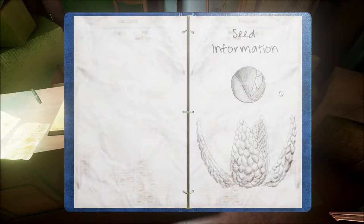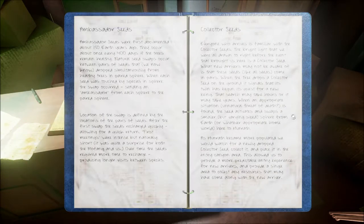Seed information — oh, this is that thing that got us. So that's a seed. Ambassador seeds were first documented about 150 earth years ago. They occur about once every 400 days if the trees remain healthy. Natural seed swaps occur between pairs of seeds that we now know drop simultaneously from healthy trees in paired spheres. When each seed was touched by a species in its sphere, the swap occurred, sending an ambassador from each sphere to the paired sphere. So that tree we saw on the map — these seeds are the things that brought us here.